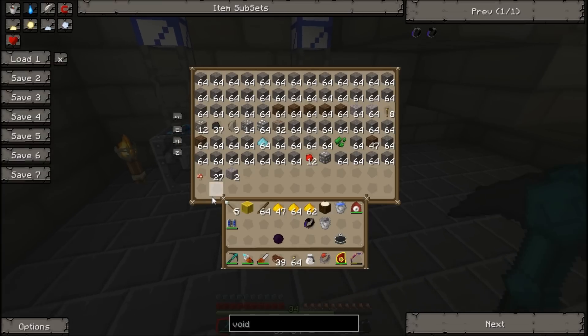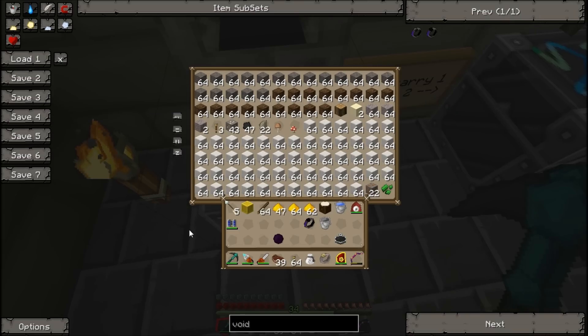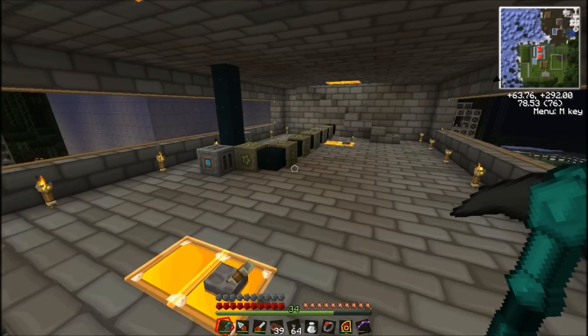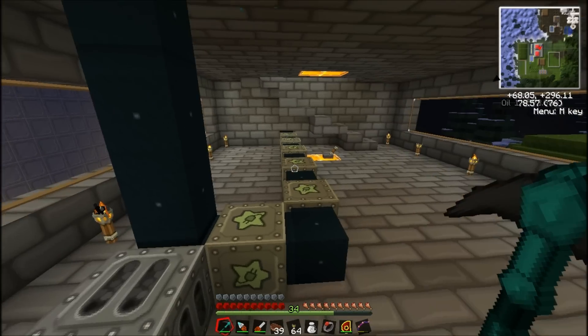Over here I've got my two quarry cores — that one has mined quite a bit, I'll have to empty them. I've got my mass fabricator here — oh my god, that scrap made three UU matter. That's quite a bit.